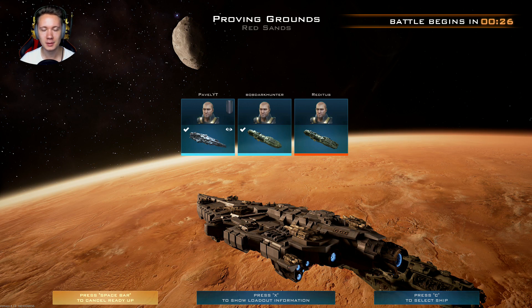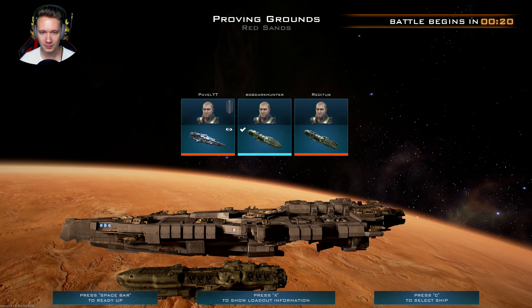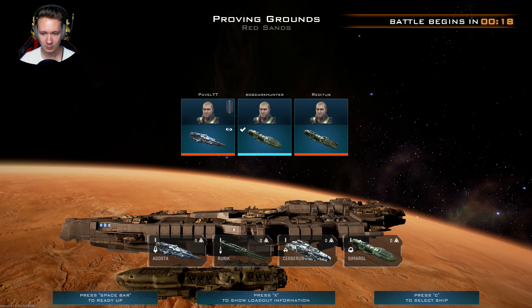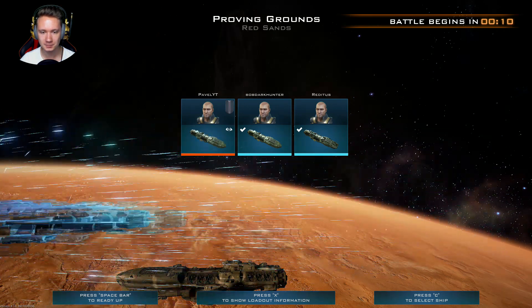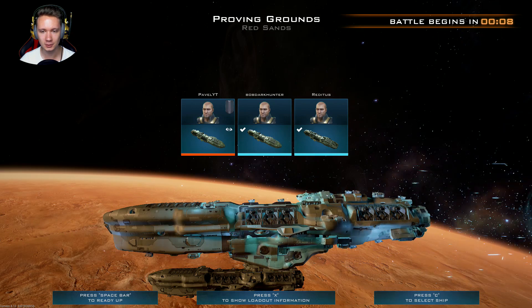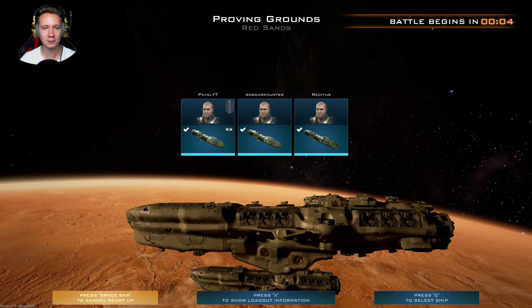Alright then — we won't change anything for now. Which ship... wait, no — hold on! I need to choose a ship. Where is the cursor? Okay wait — oh, that's the one I wanted. I want to take the big one — exactly. Now I'm ready.